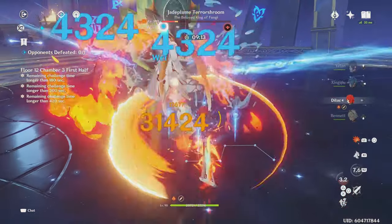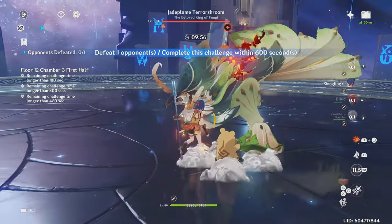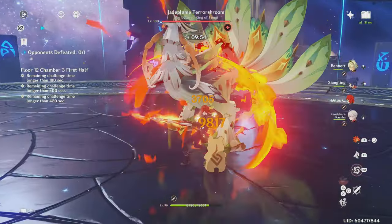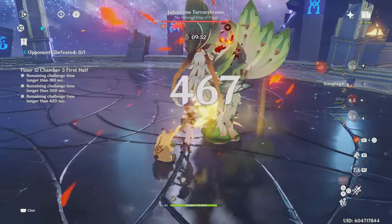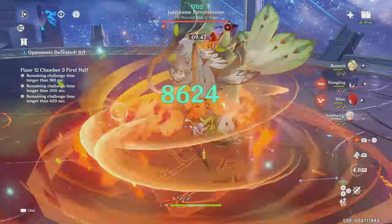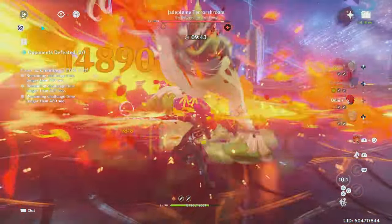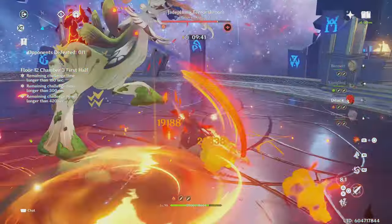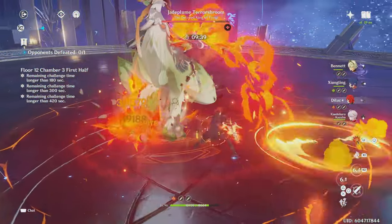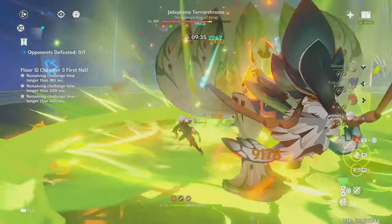Finally, for Mono Pyro it's Bennett, Kazuha, and Xiangling. This team is amazing and is another one of my favorite Diluc teams because it's really strong — you're dealing high constant damage all the time and it's easy to play. With the many benefits from Kazuha, Bennett, and Xiangling, everyone in this team deals high damage. And since there's no reactions in this team, you can just go all out when playing Diluc and perform as many Pyro attacks as possible, which is actually something you want to do in this team — a nice change of pace and really fun.